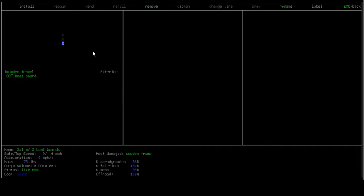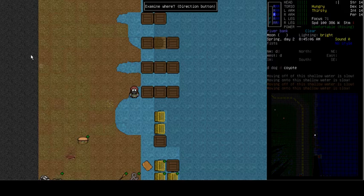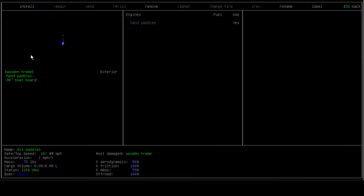This particular boat won't move because, like all vehicles in the game, it needs a couple of major components. It needs something to move on - for land-based vehicles that would be wheels, and for water-based vehicles that's the boat board. So that's the purpose of boat boards. Then it needs a source of power. Looking at the next boat down, it is identical to the one above it except at the back end there is an addition of hand paddles.